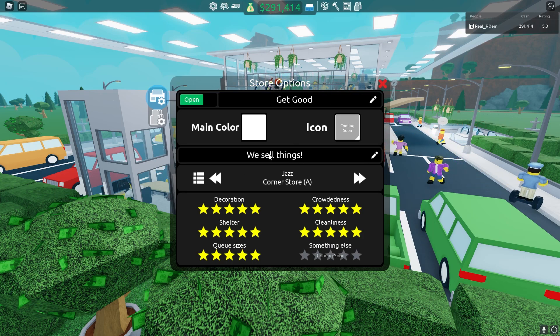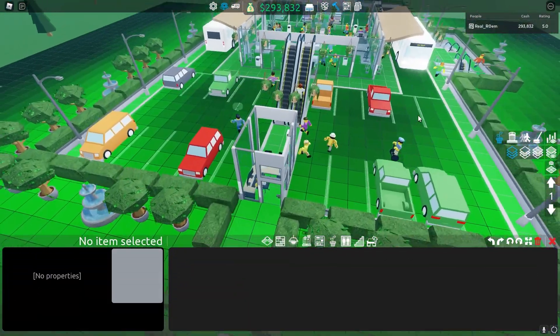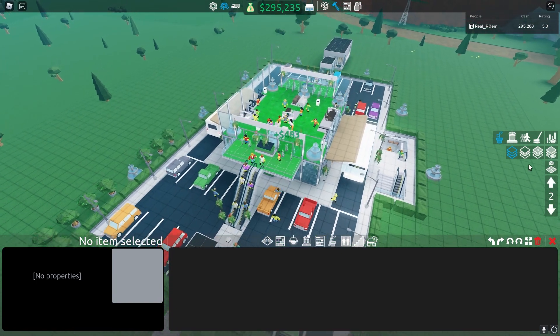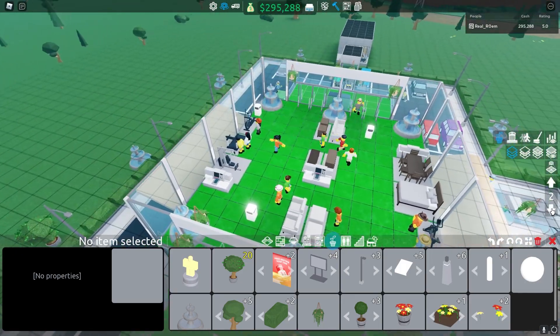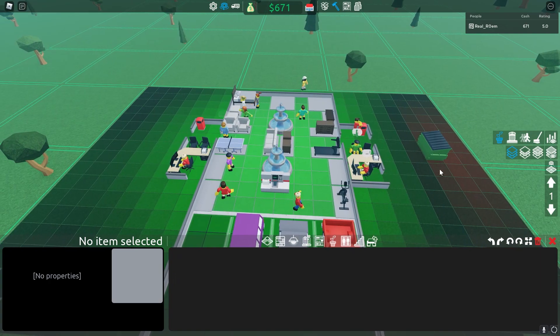The first rating we will be looking at is decoration. In order to get 5-star rated decoration you need to look at the decoration filter in the build menu and make the areas your customers are walking on green. The easiest way to get 5-star rated decoration is to place a few fountains at different places in your store, because one fountain alone can give a small store 5-star rated decoration.